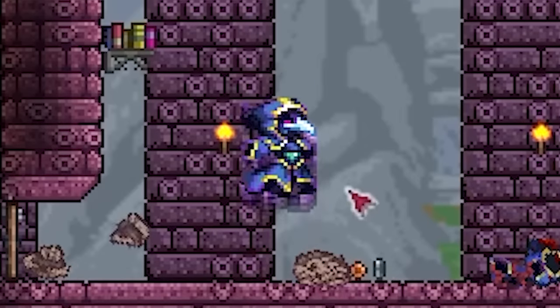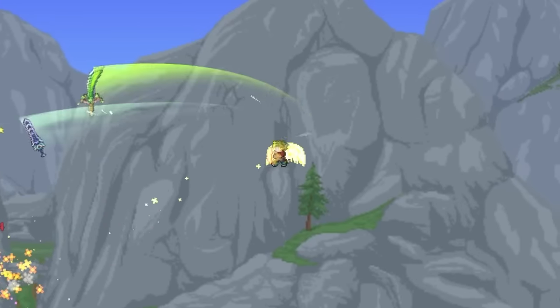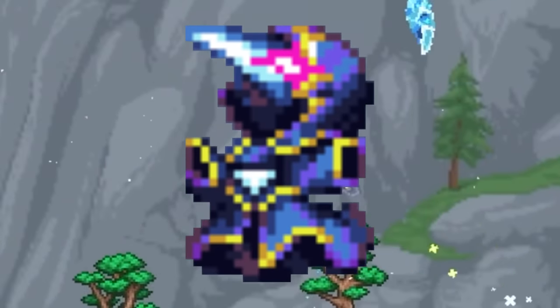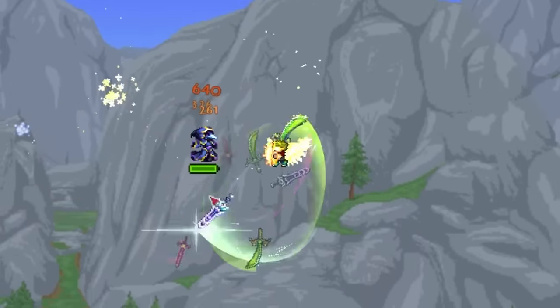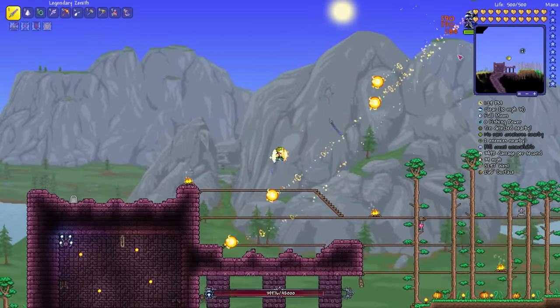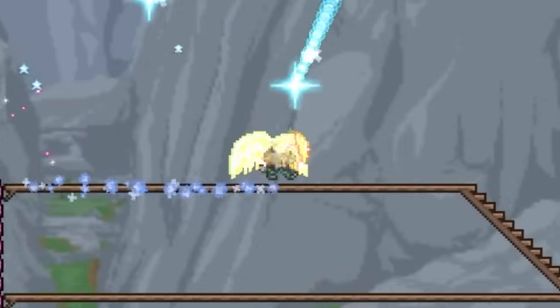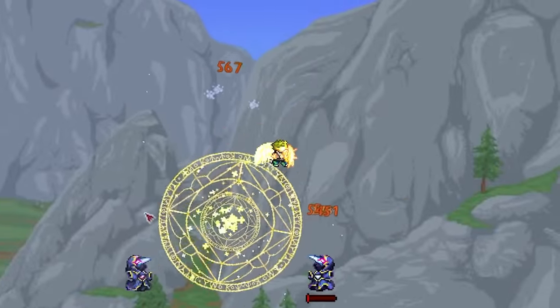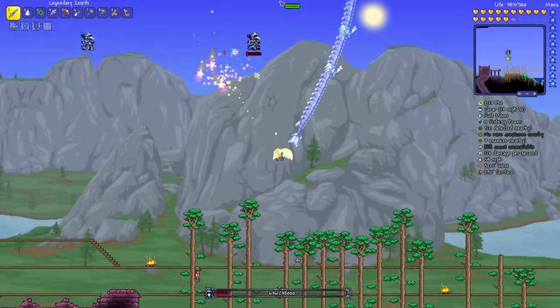Now here we are over at the dungeon, and this is the Lunatic Cultist. I really enjoy what they've done here, and it's impressive the amount of detail they've managed to cram into such a small sprite — with, for instance, his glowing eyes which illuminate parts of his robe. Another thing I really enjoy about this boss is all the changes to his projectiles, and before I kill him, I'm just going to summon in his dragon. While it's see-through like this, the changes are more subtle, but they are there.